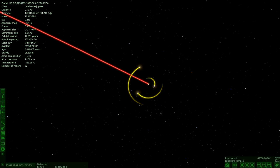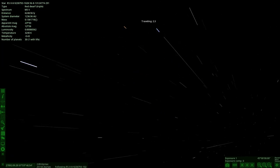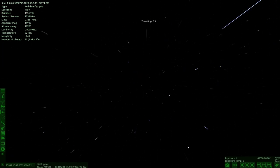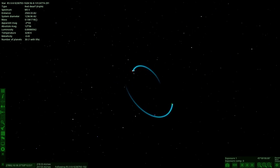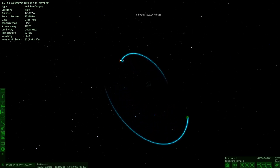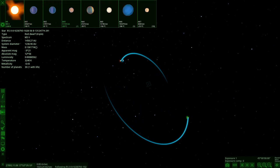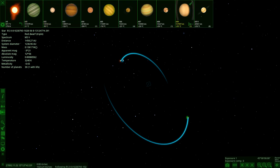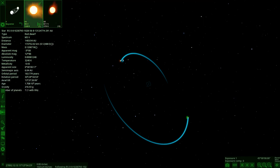Next up there are 30 planets in the system. These are all rare finds as far as I know. Next: red dwarf triple system with 31 planets and life as well. Let's have a look — there's a barycenter, we've got star A. There's all the others around star B — that's a lot of stuff.